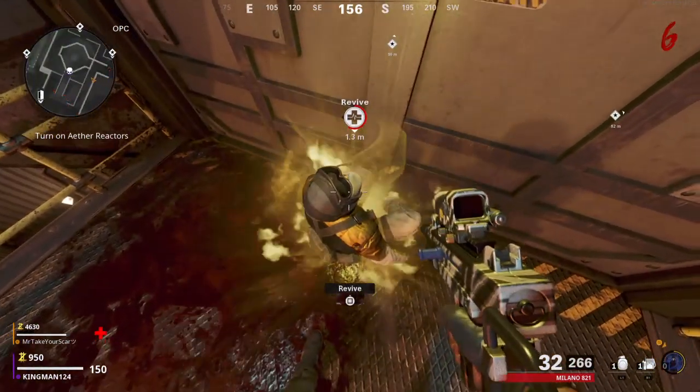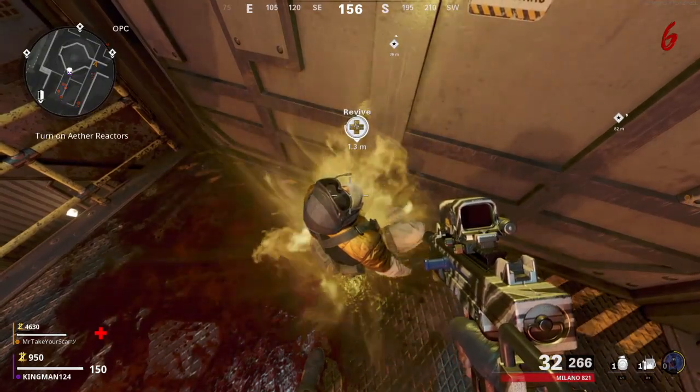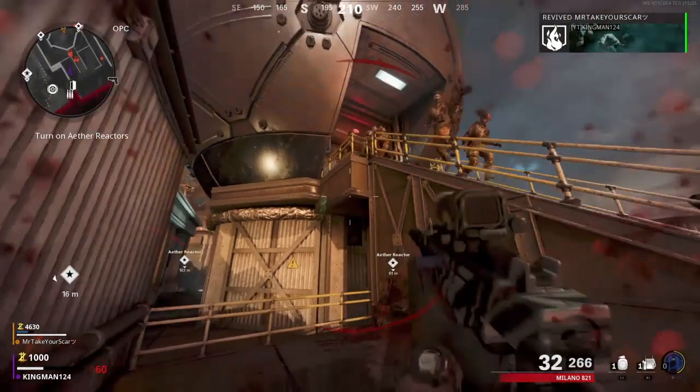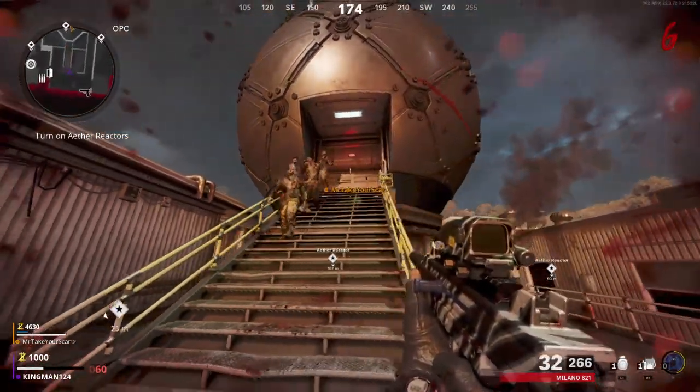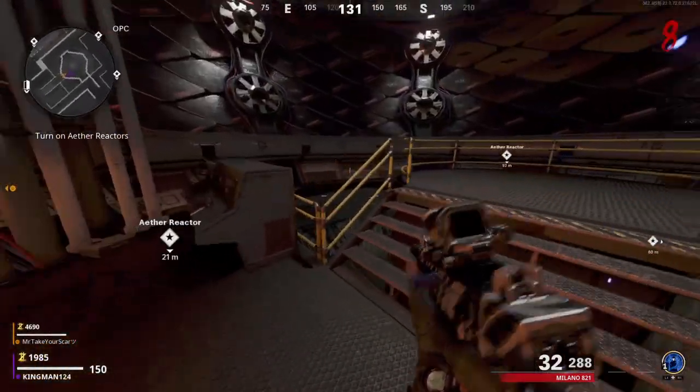As soon as that white bar hits the end, you want to mantle. Once you've done that correctly, you will mantle straight through any wall — this literally works on any wall. As you see here, I'm now reviving Scar, and as soon as that bar hits the end, he mantles that thin railing. It's quite hard to get down but once you do it, you'll be rolling.